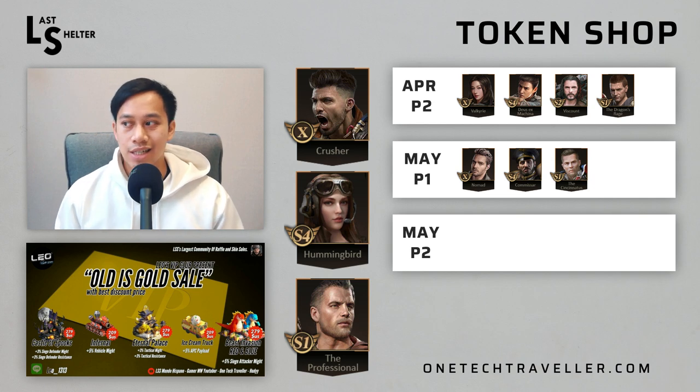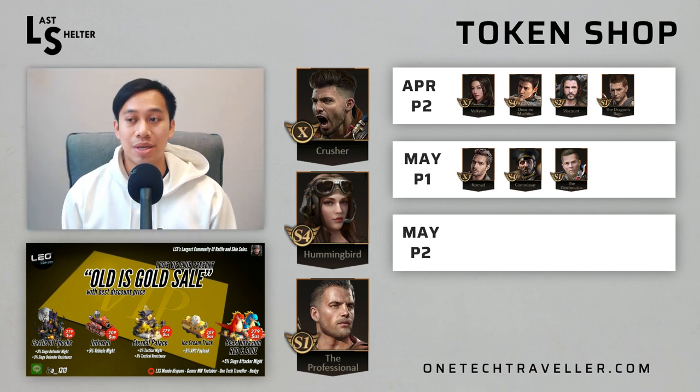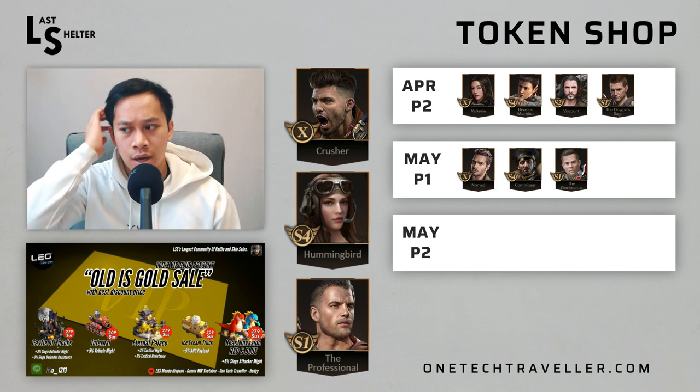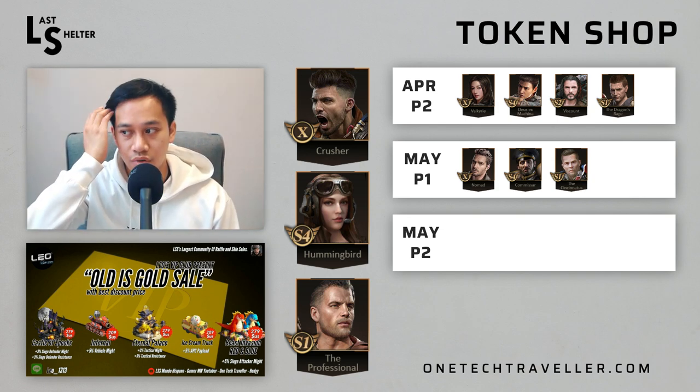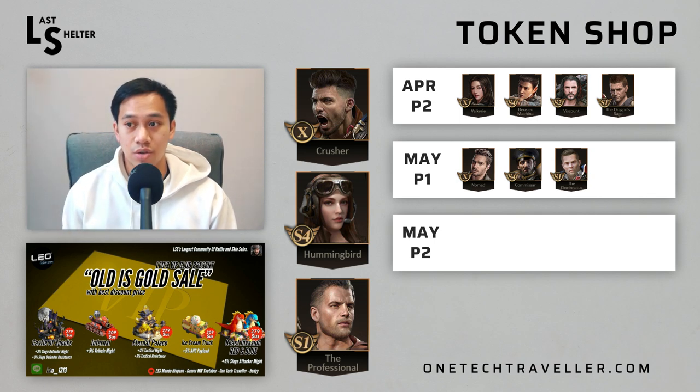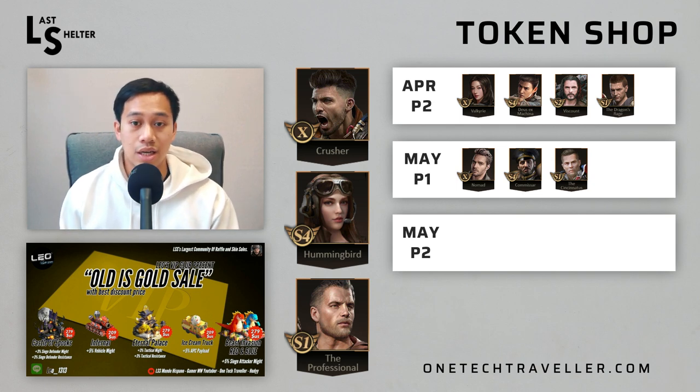I would say the only situation where you might want to pick him up is if you have plenty of hero tokens, or if he's missing a skill 7. So if you have Kamikaze but he's not well developed, and you have the chance to max Crusher and you have some hero tokens to spare, then maxing Crusher is not necessarily a bad thing. You're going to get more out of a maxed Crusher than some partials, even though Kami's healing is very strong.